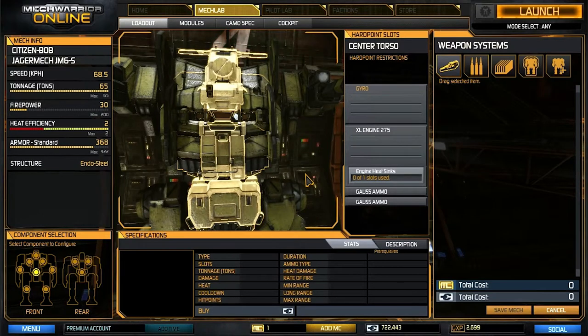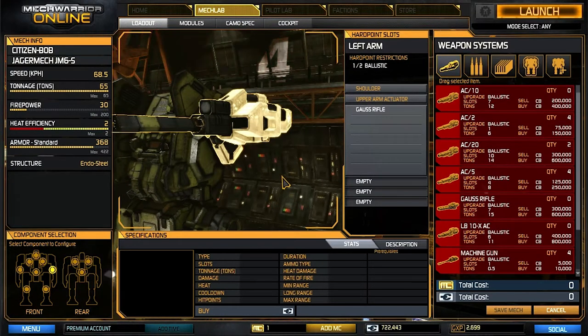We're going to take a look at a simple build for the Jagger. It mounts two gauss rifles, like the old gauss cat. Gauss rifles have been recently changed where they require a moment to charge up. I'm assuming power is being redistributed from your reactor to a capacitor bank that ultimately fires these magnetic slugs down the barrel.